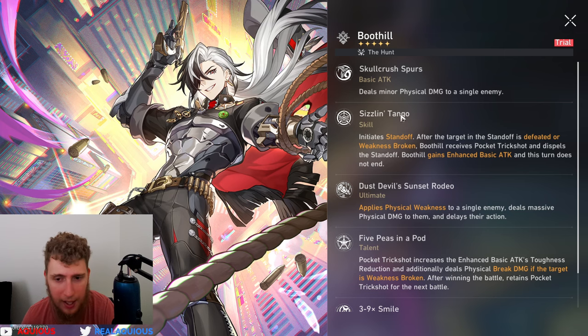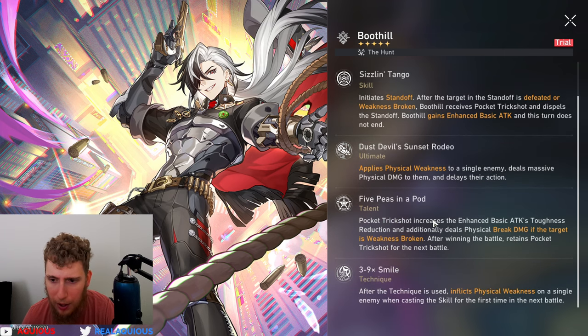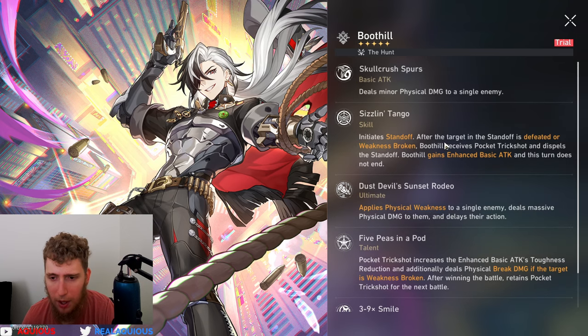The standoff is basically a 1v1 situation — he creates a little duel with someone. He can deal more damage to the person he's in standoff with, and I believe he actually takes less damage from people who aren't his main target. His ultimate, Dust Devil's Sunset Rodeo, applies physical weakness to a single enemy, deals massive physical damage to them, and delays their action.